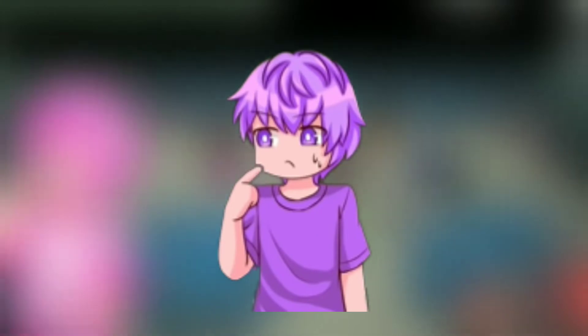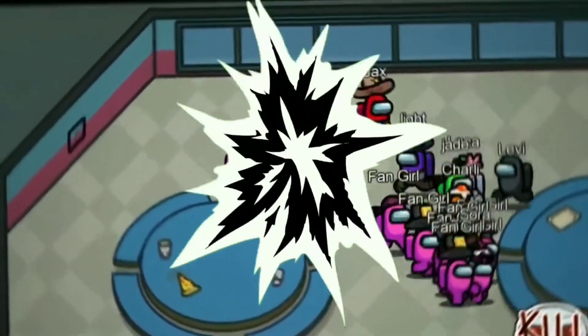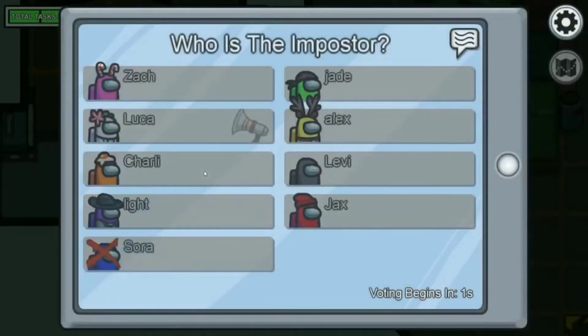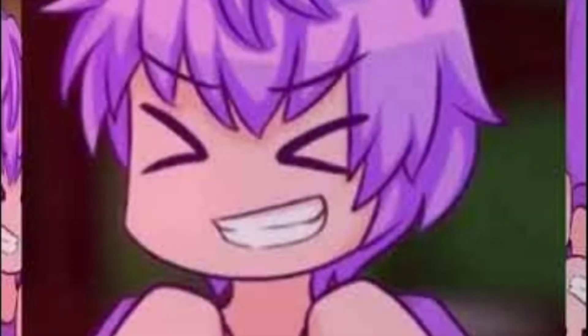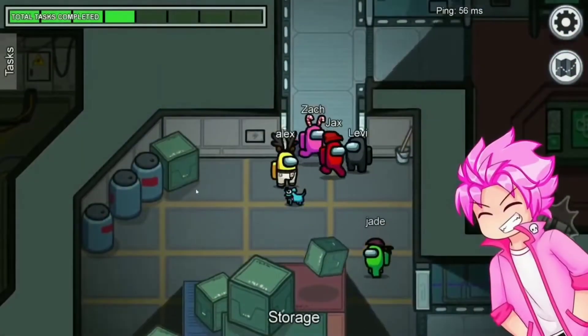Light is one of the 10 members of The Squad. He made his first appearance in our huge mansion tour in Bloxburg. Light originally had lavender hair in a normal male style, as well as periwinkle eyes, an amethyst t-shirt, purple jeans, and neon purple sneakers with white toe and sole. As of 'Among Us, but we are babies,' his avatar got a redesign. His hair is a darker shade of purple, with more shading than before, and it also appears more curly than the original character design.